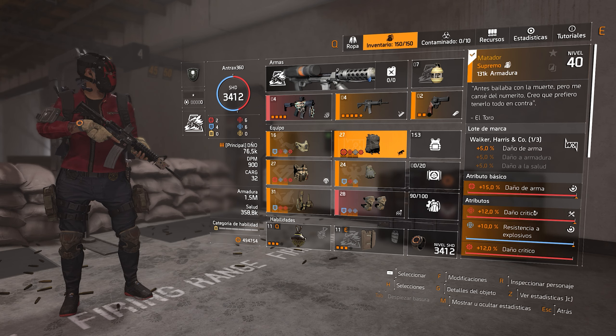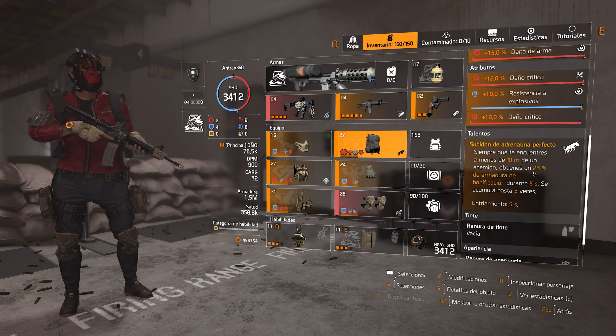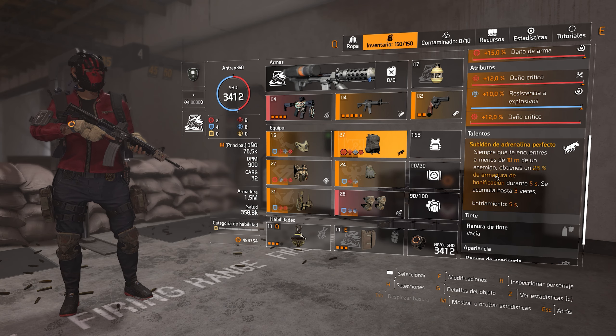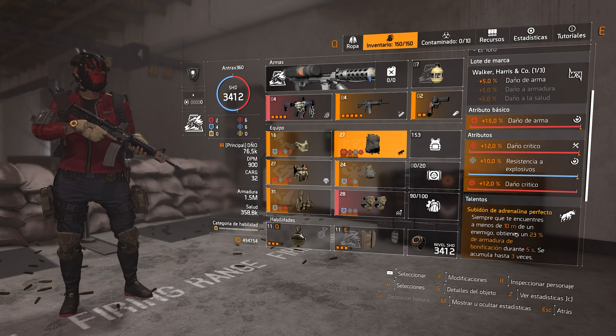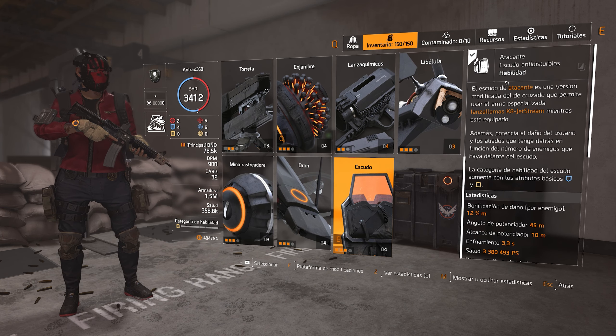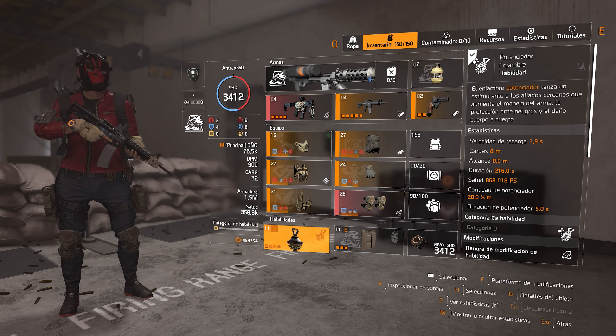La mochila queremos usar la Matador porque la Matador te da 23% de armadura de bonificación — es un 3% extra que la regular. No se escucha tanto, pero cuando tienes varios enemigos es un 9% extra de armadura de 1.5 millones, créanme que sí hace la diferencia. Acá tenemos Subidón de Adrenalina perfecto, daño de arma, daño crítico, resistencia y humo de daño crítico. Estamos usando la especialización del Firewall porque queremos usar el Striker Shield — el escudo del atacante — que te daría un 12% de daño a enemigos en frente del escudo; mientras más enemigos tengas al frente tuyo, más daño haces. Y el potenciador del enjambre. Eso es todo lo que tengo por hoy, espero que les haya gustado mucho y nos vemos en la próxima, ¡paz, gracias!